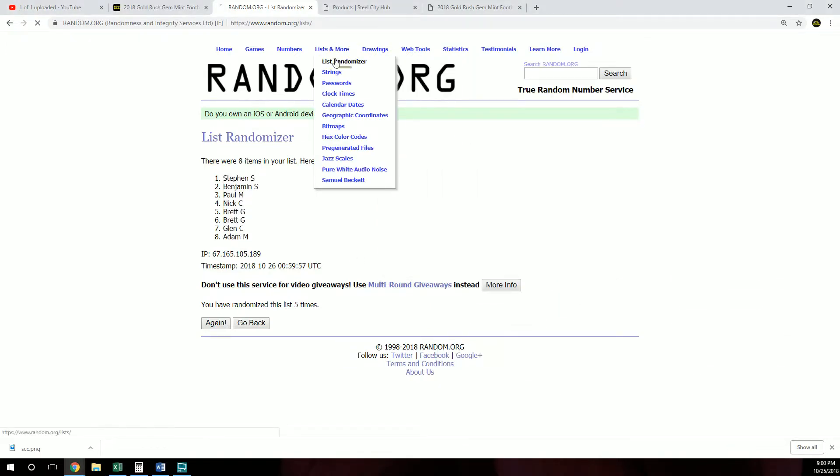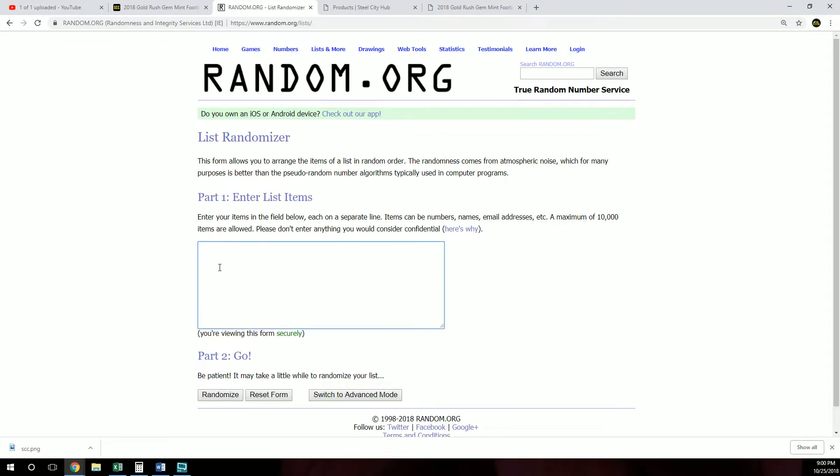Let's get our divisions. We got the NFC North, South, East, and West, and the AFC North, South, East, and West. Let's go five times.